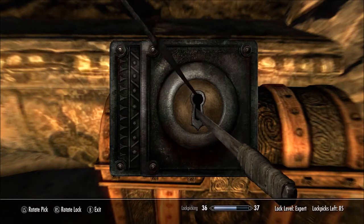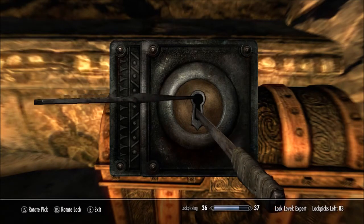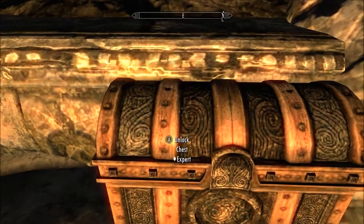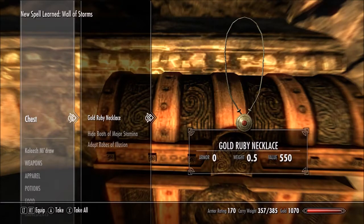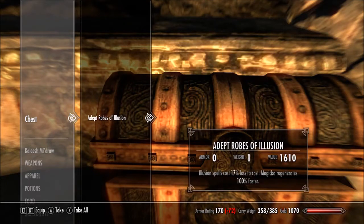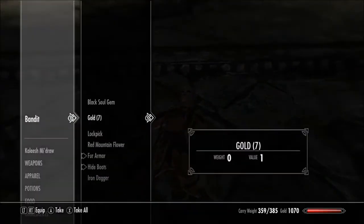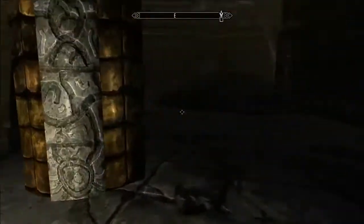Alright, so none of you guys really had anything good. Let's hope this chest has something. Now the question is where is it? It's somewhere over here — bingo! Lockpicking increased to level 37. Almost 200 gold, a spell book of Wall of Storms — that one's gonna be nice — a ruby necklace we can sell for a lot, some boots, and an illusion skill book. That's actually something I should start working on because there's a really good spell, invisibility, that I like to use a lot. It's so helpful when trying to sneak. And a black soul gem — yeah, we're gonna need a lot more of those.